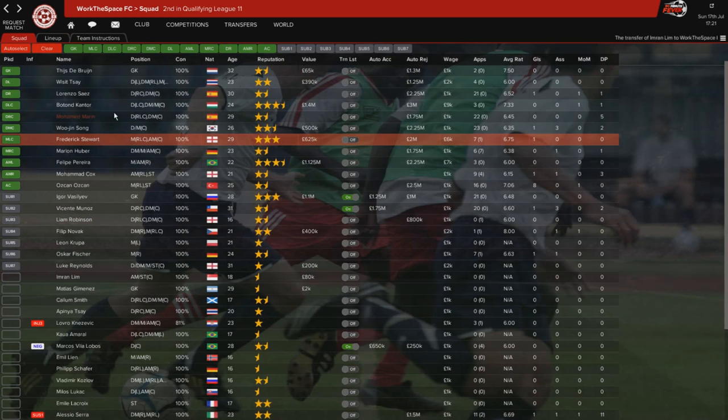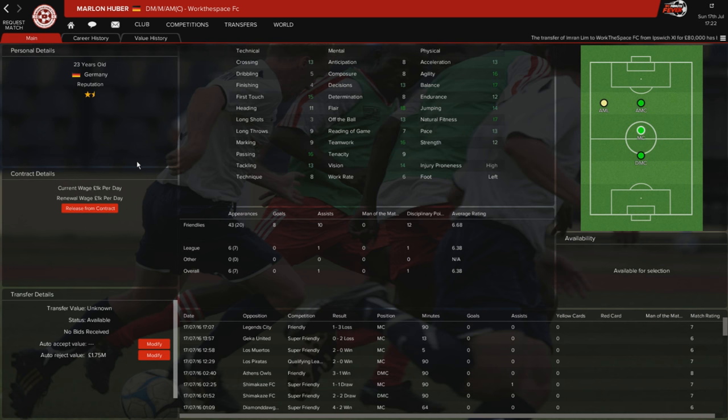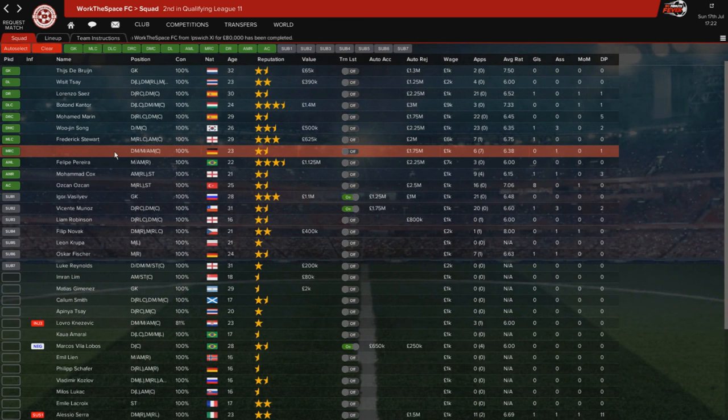The next centre mid is Marlon Hubner, a German player at 23 years old. Good flair, really nice physicals, great passing, reasonable vision. High injury proneness is perhaps one of the weaker links, but still a very useful player. He's got 8 goals and 10 assists in 63 friendly games. I have been experimenting with other players in his position but he's done a job for us, and at 23 he could still develop a little bit. I think we could get some decent cash from him as well if we want to.